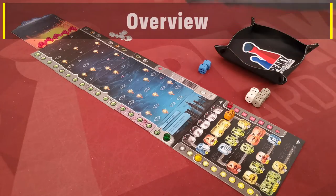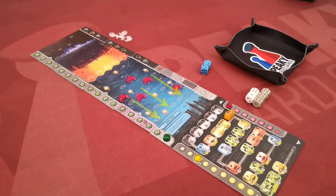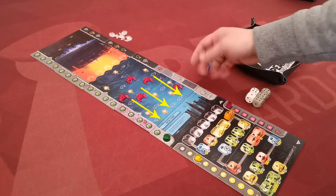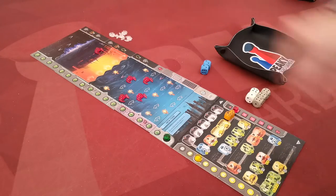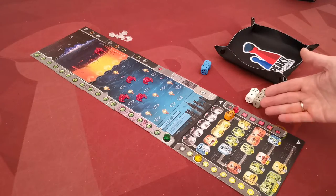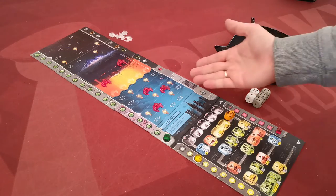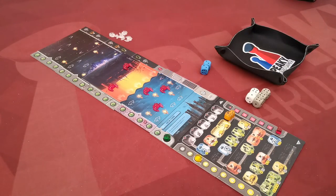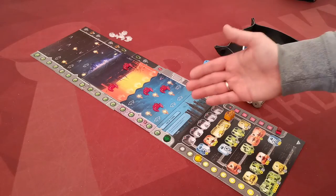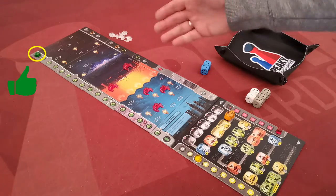Earth is under attack. An alien mothership is invading our city, sending airships to attack. Airships will be approaching, and when they reach our city, they do one point of damage and return back to the mothership. The player loses if the damage marker reaches the bottom space, or if the mothership tile reaches the row depicting the red skull. The player wins immediately by reaching the top space of the research track before either defeat condition is triggered.